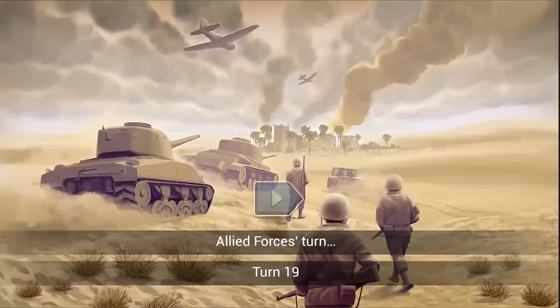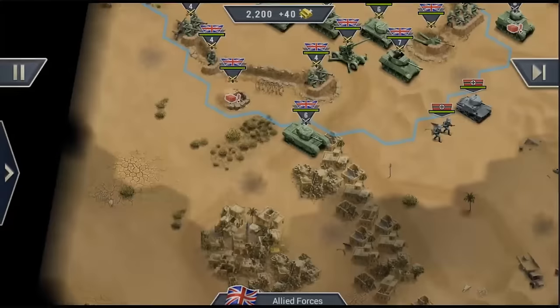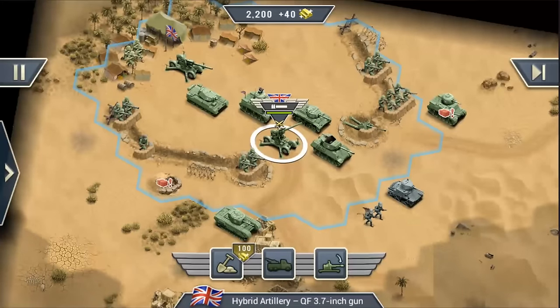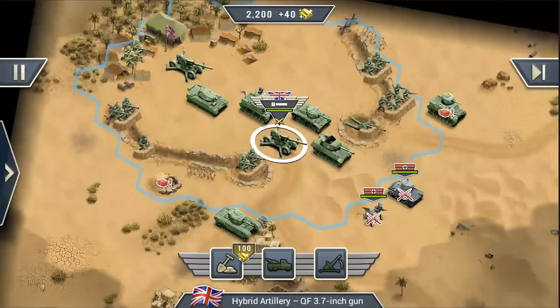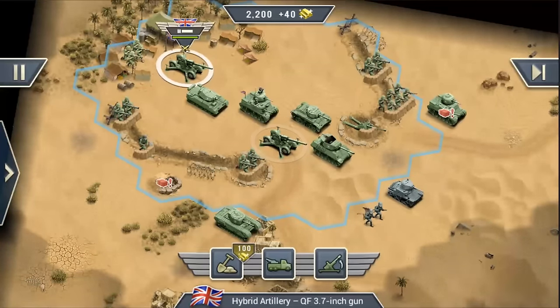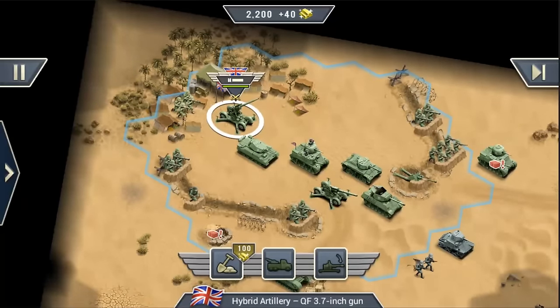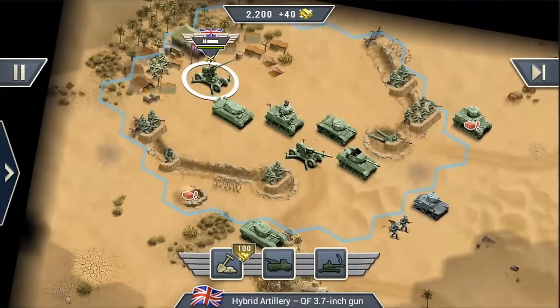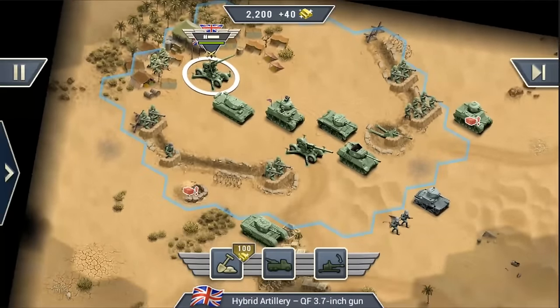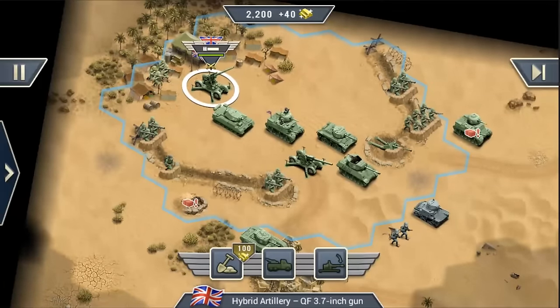Our fortress wouldn't be complete without hybrid artillery. You can drop down the gun and attack ground units with it — but only once per turn. If you need defense against planes, you can lift the cannon back up and shoot at aircraft. This is a really cool feature and makes it a lot easier to defend against enemy planes.